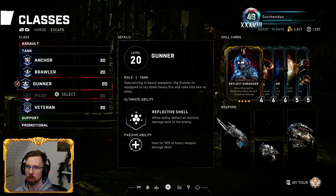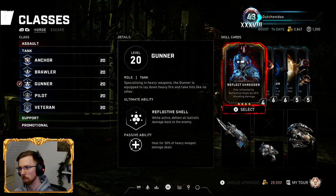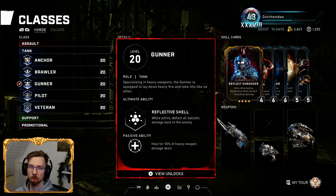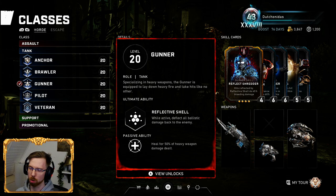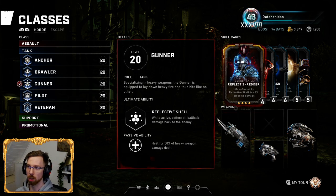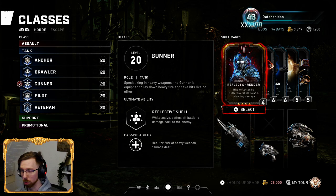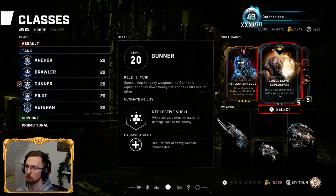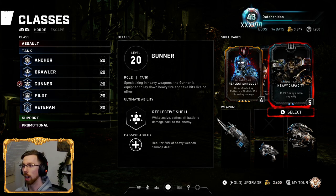Next up is one of my favorites — it's the Gunner. Who doesn't like the Gunner? Big guns, massive damage. It's fun stuff. In Horde I run around with a Tri-Shot, even on Masters. You just have to time it right because the Tri-Shot does overheat quite quickly. But because you heal for 50% of damage dealt with a heavy weapon, you basically regain your ultimate and your health very quickly. So I run Reflect Shredder, Bait Armor, Heavy Charger, Concussive Explosives in case I use a Salvo, and Heavy Capacity.